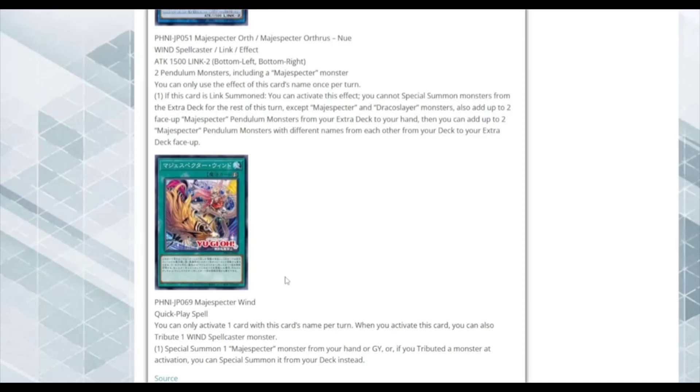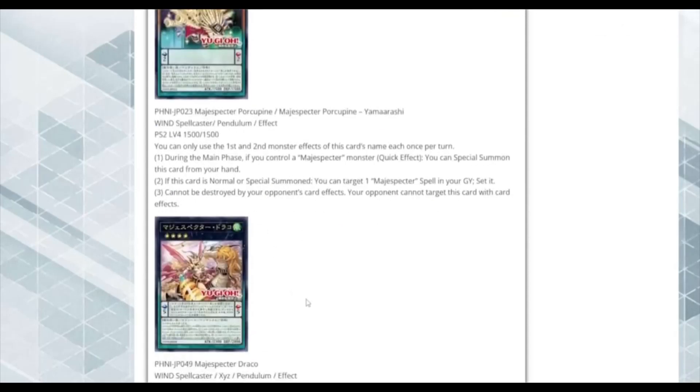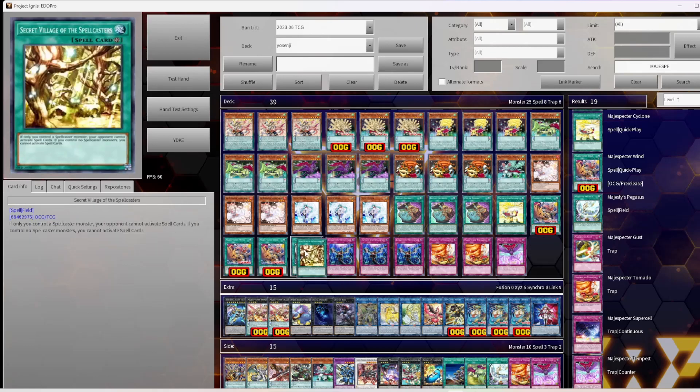I'm so hyped for this support — really good overall. In the next part of the video I'll show my Magispector deck going forward post new support. I play three Majesty's Pegasus — a Draco Slayer that on Pendulum Summon or summoned by Draco Slayer effect searches Secret Village, which is your win condition.